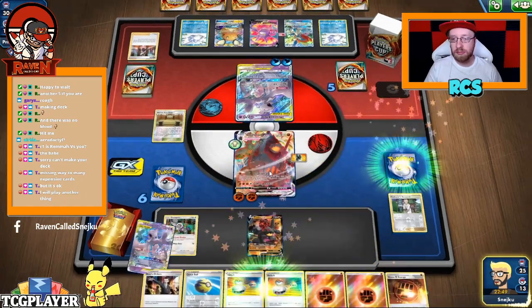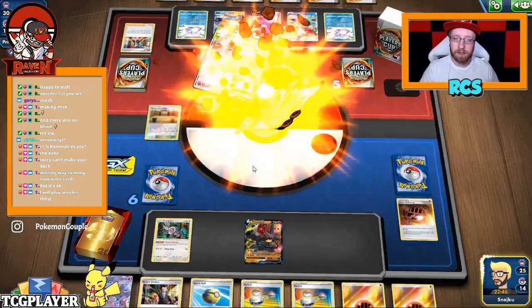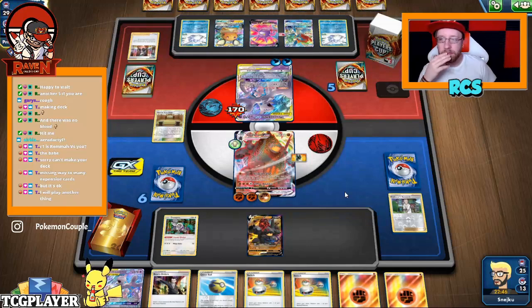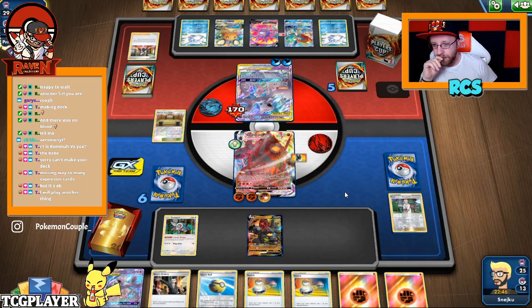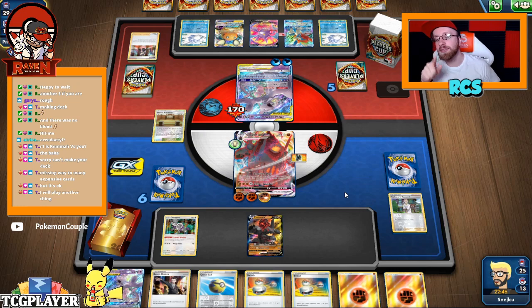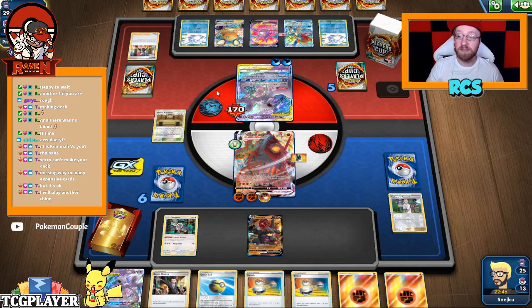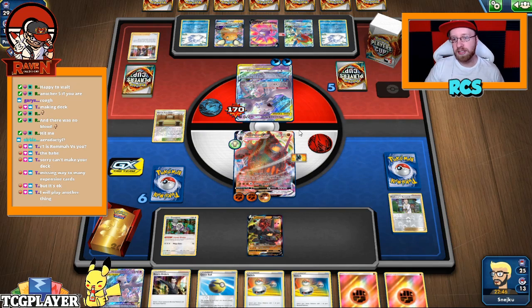Strong energy, Stone energy on top — it's gonna get attached with Eruption Shot. I know I'm playing not an ordinary deck, and I know that Rama has no idea I had this deck because he was not on stream that day. So I know it's a surprise and I wanted to play it because we were testing it two days ago.